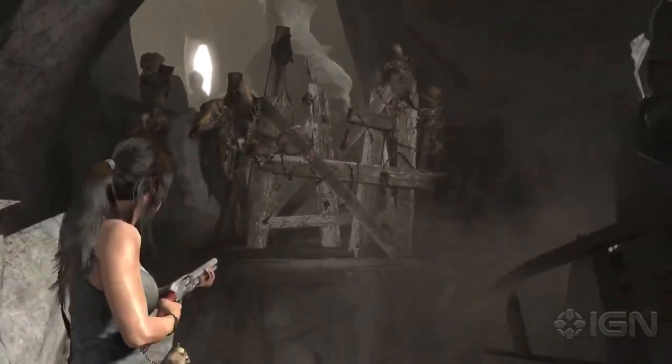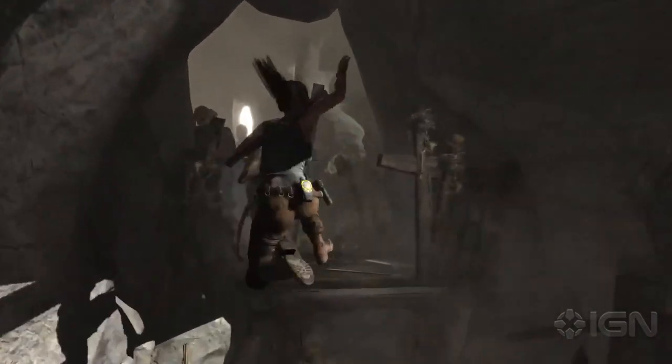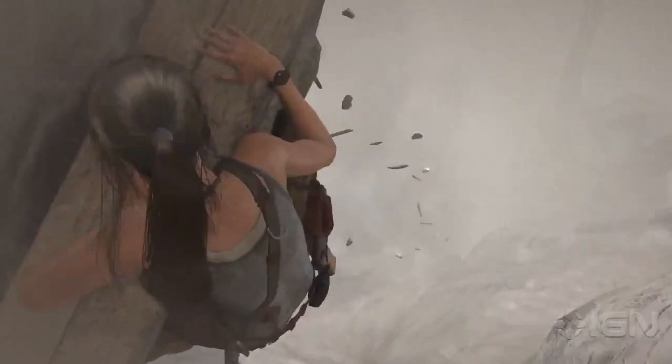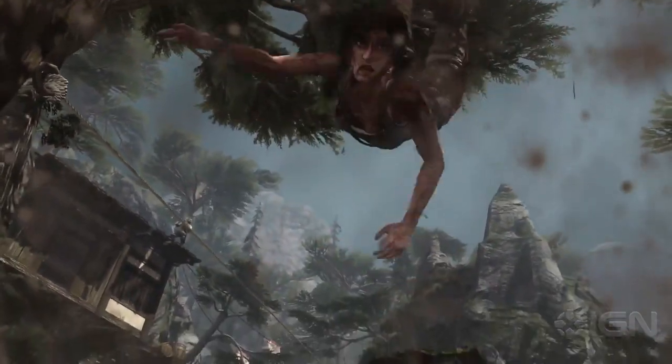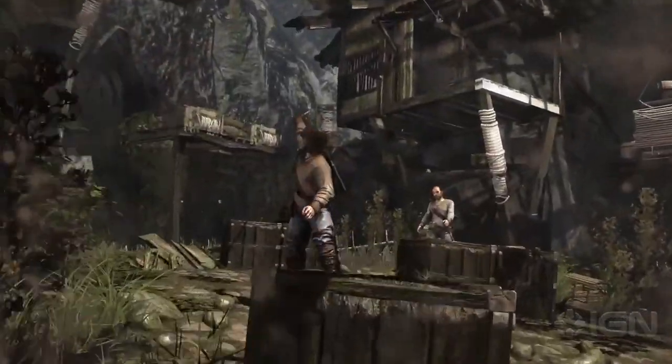This technique allows for all the individual strands of her hair to actually be calculated as a simulation in physics, to react to wind, weather, and as she moves, runs, or she's even hanging upside down in the world, giving amazing fidelity to how this character looks on screen.